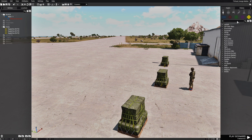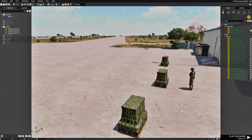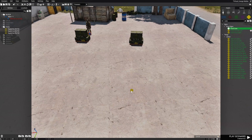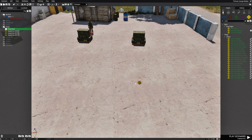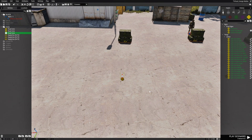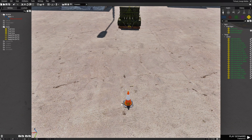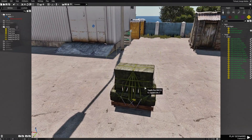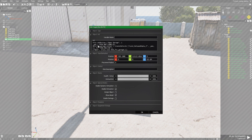Let's go to props and type in the word 'cone'. We'll place a road cone on each spot where we want vehicles to spawn, just so you have an accurate visual marker. For each one, right-click and log the position.